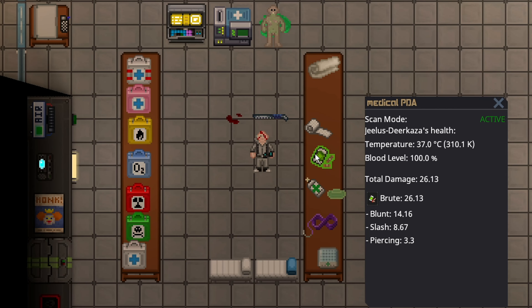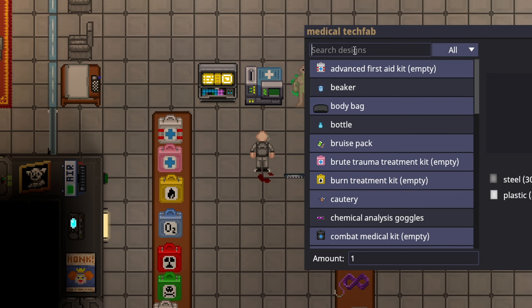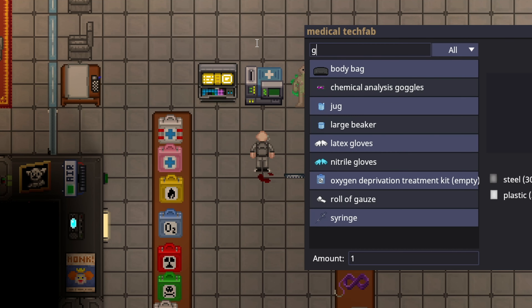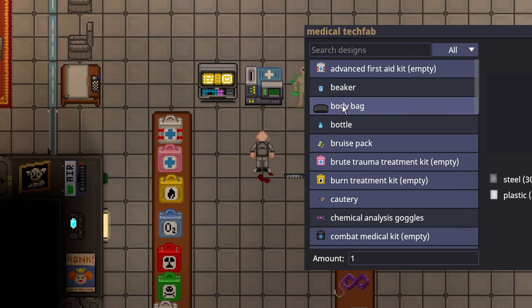Probably the most common topical in the game is a bruise pack — ointment's pretty common too. Bruise packs simply heal 5 blunt, slash, and pierce per use evenly, so if you have 90 blunt, that means you have to use that many uses of a bruise pack. Bruise packs are really easy to make at a medical tech fab, as well as gauze. Bruise packs are really cheap — each one is only a quarter piece of steel and a quarter piece of plastic. Gauze can also be made there, but it makes it faster and easier to manage in general.